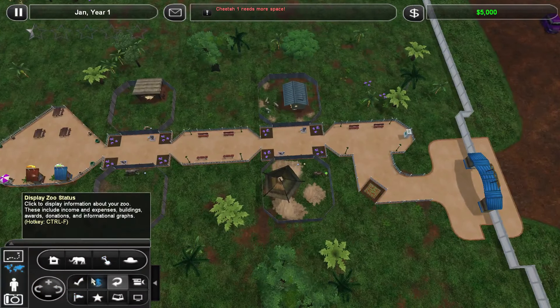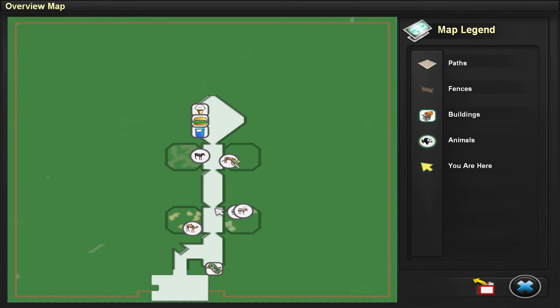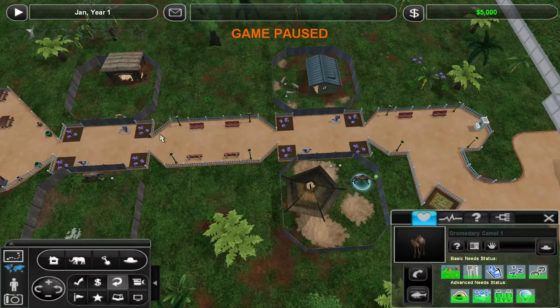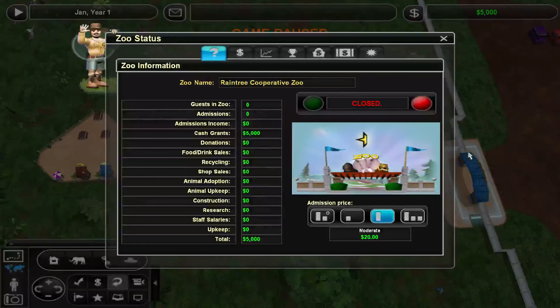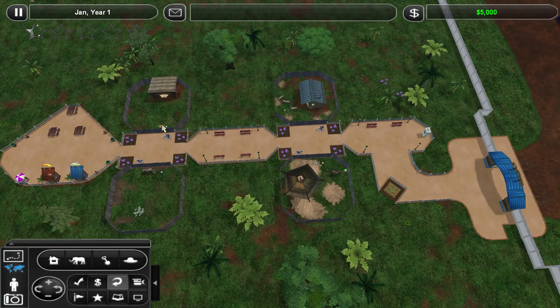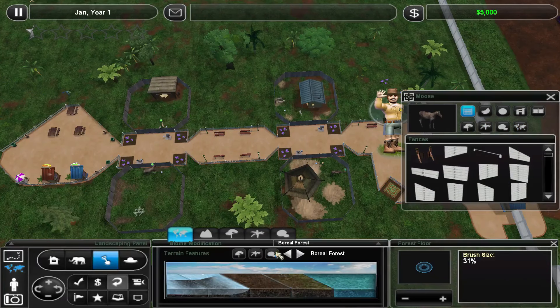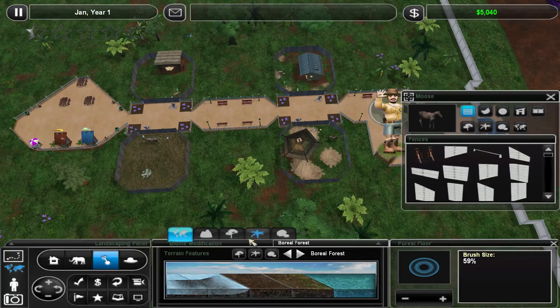Not really getting that. So I'm going to go ahead and take a look at this. We have a pretty substantial space here, and we have four exhibits — the Gemsbok, the Dromedary Camel, a Moose, and a Cheetah. We are going to go ahead and just open up the zoo because we are going to need the funds, but we're going to get everyone taken care of straight away. We're going to start with Miss Moose.